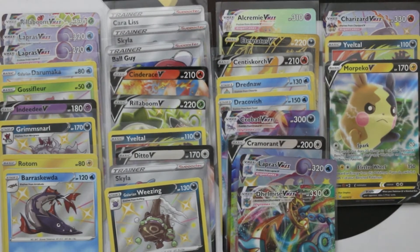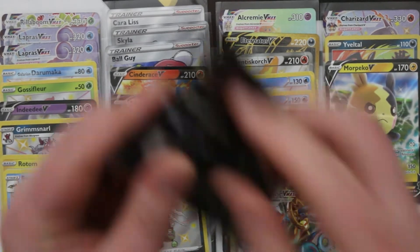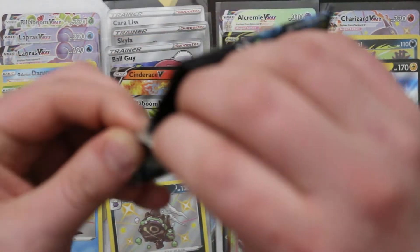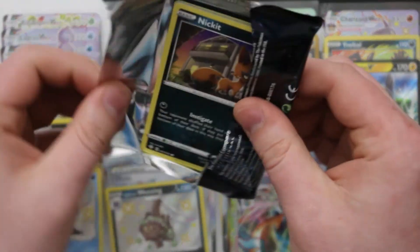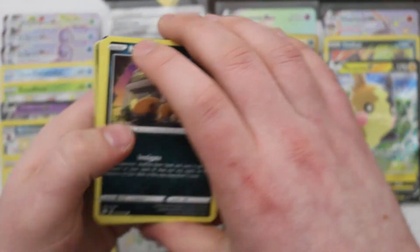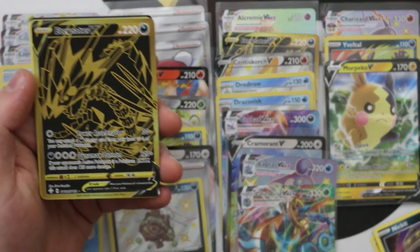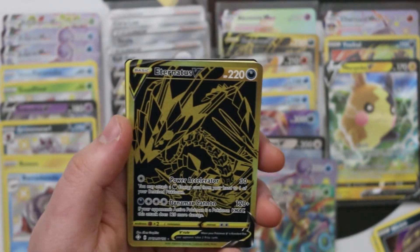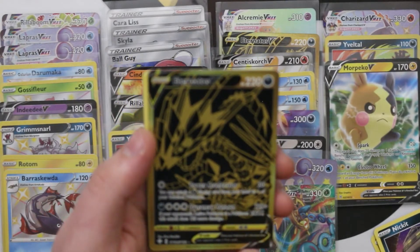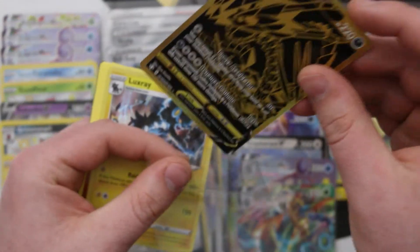Let's grab these last few stacks of packs and keep it going. I don't even know what to ask for now. Another Charizard? That might be pushing it. Yes — Golden Eternatus V again! Obviously I'd have preferred the VMAX, but wow — we will absolutely take that.